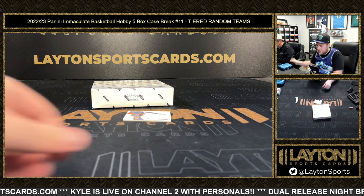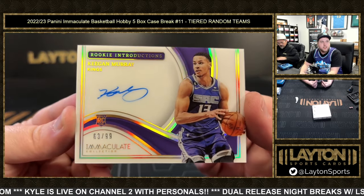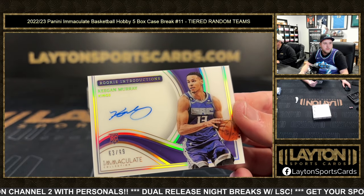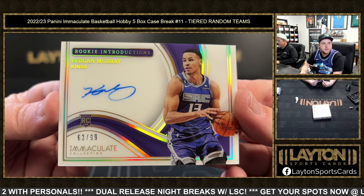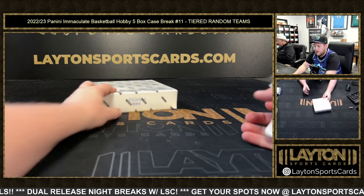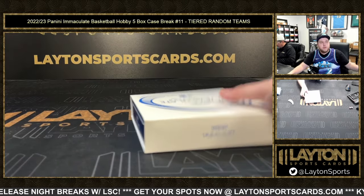Thank you Magnus — last one, 63 of 99, Keegan Murray rookie introduction acetate auto, congrats on that Sacramento. Chayutawatt L with a really nice box there for yourself, buddy — congrats, man. I think Brandon, a couple of Icon spots — 63 of 99. Last one here everybody — 24 to go on Prime Racing, over halfway full on the first one.